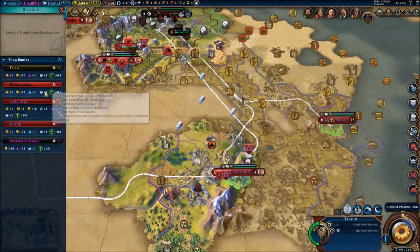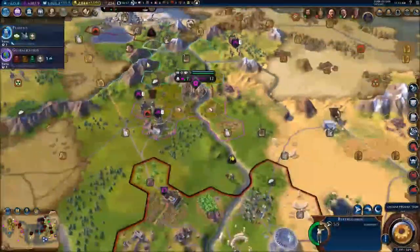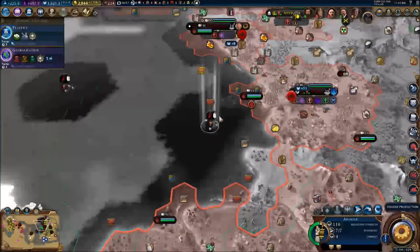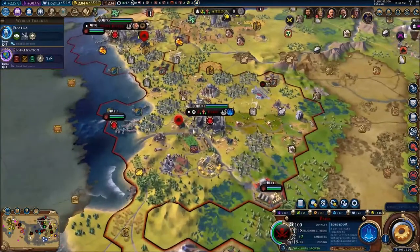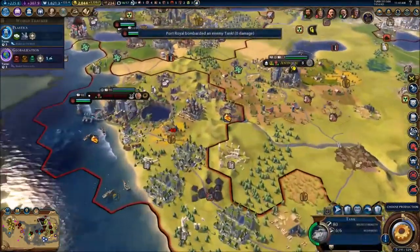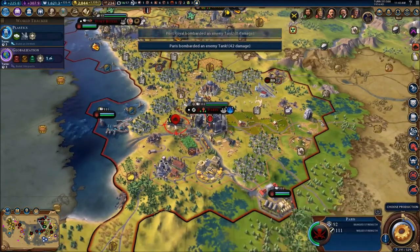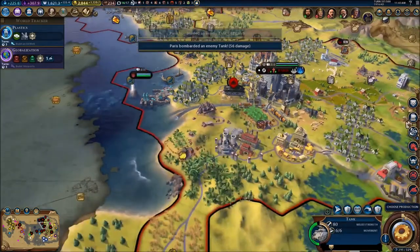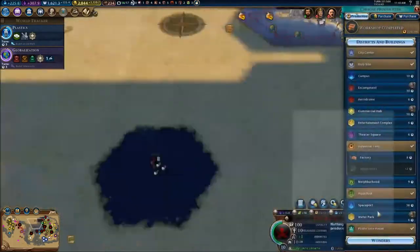I'm gonna wait until I have my aluminum ready. Can we steal another tech boost? Yes, let's do that. There are partisans everywhere — what the hell! I'm being attacked all over the place by these barbarian partisans. Fortunately I'm well protected by my walls everywhere. We just defeated them — we're gonna be able to take out these two tanks. That was scary for a minute but my cities are well protected.